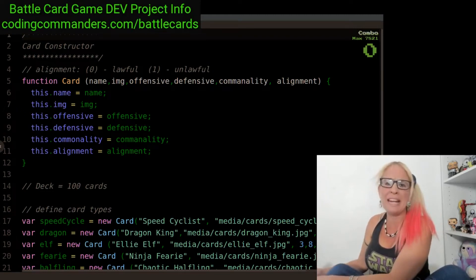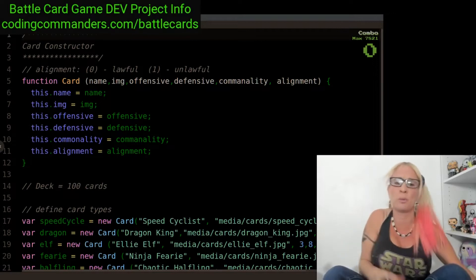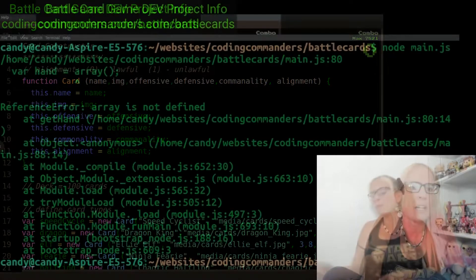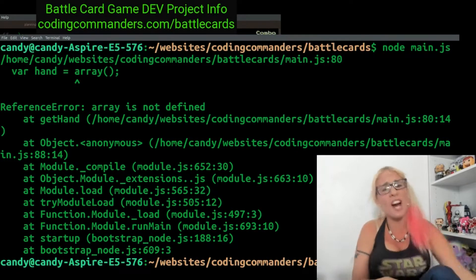Hey, what's up? It's Commander Candy, aka Daisy, aka the Nicki Minaj of computer programming. My anaconda don't want none unless you know code, hon.